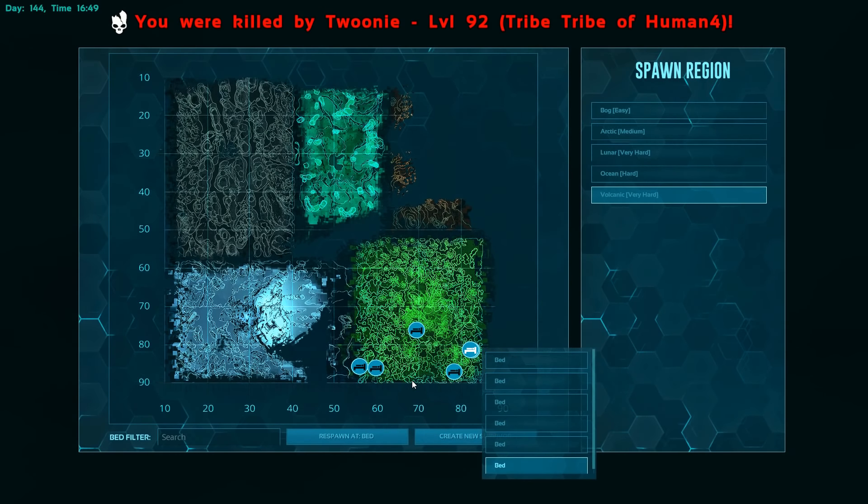We need to move the cliff plant up top. The place where you have it is bad because people can see the bottom of the cliff plant and I don't want it to be like that. Can you place it on the top, like up there? You can place it almost parallel with the top and then you put a foundation, a pillar, two ceilings, another pillar, and then a foundation.